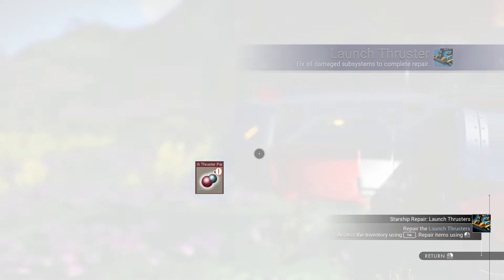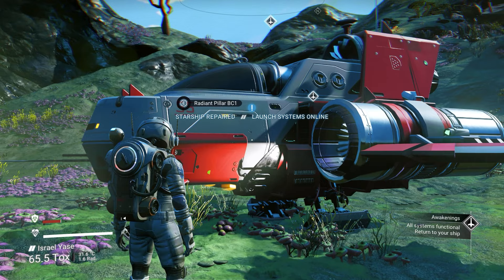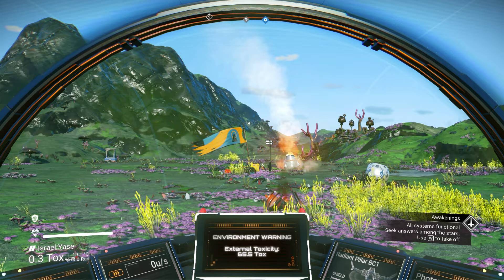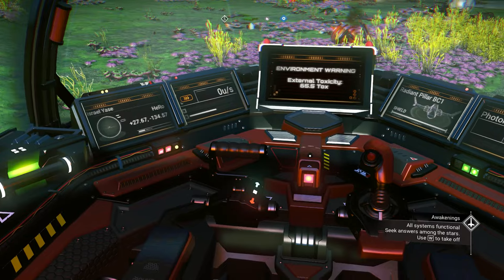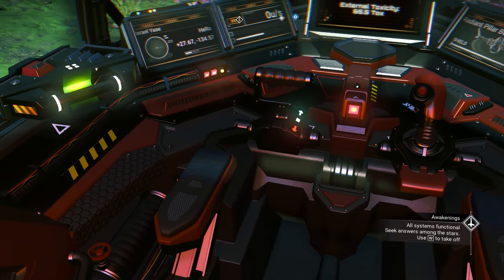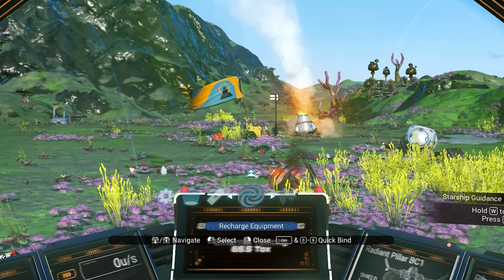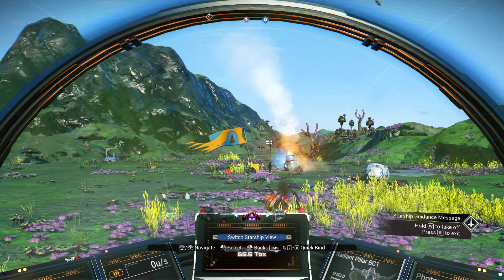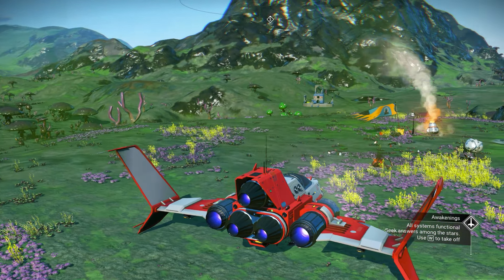We need to fix the launch thruster with the pure ferrite — and we did fix our ship! Jump on the ship. Before takeoff, let me show you something. That's the first-person mode of the ship. There's also a third-person mode — click X on PC, go to settings, and change the starship view. It's up to you whether you prefer third person or first person.